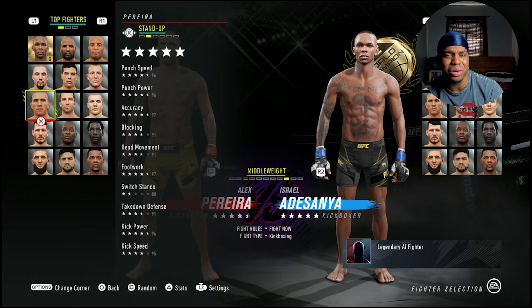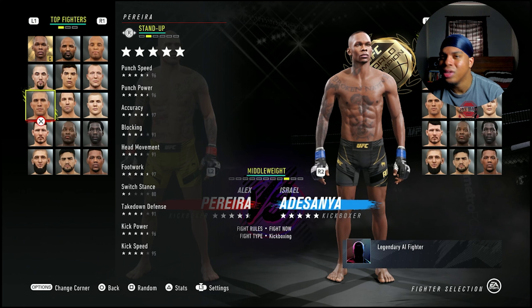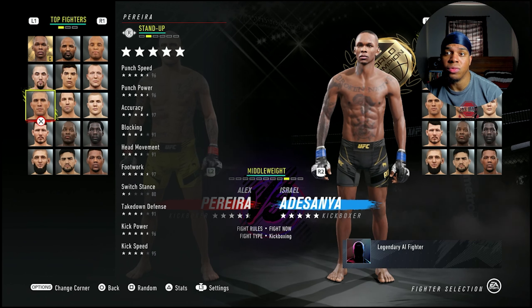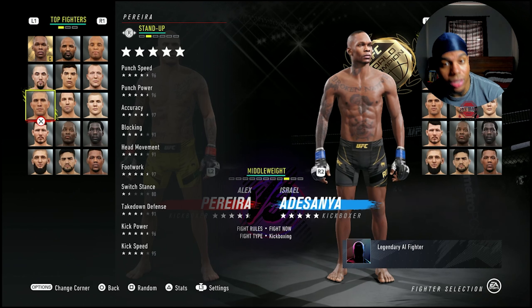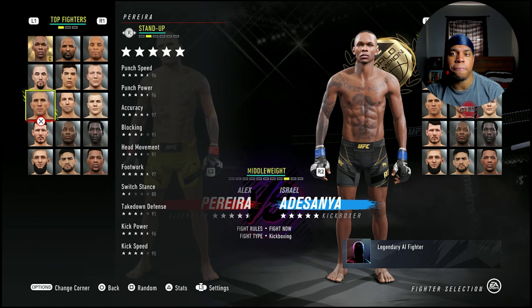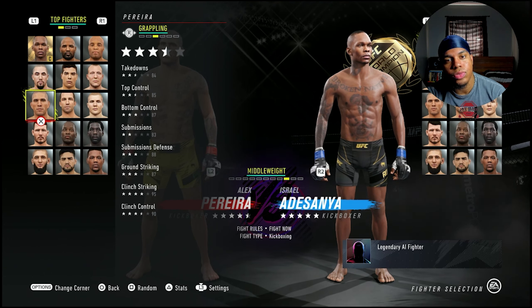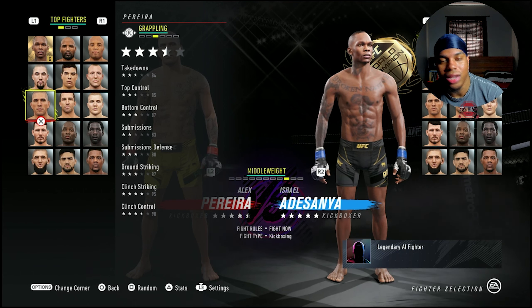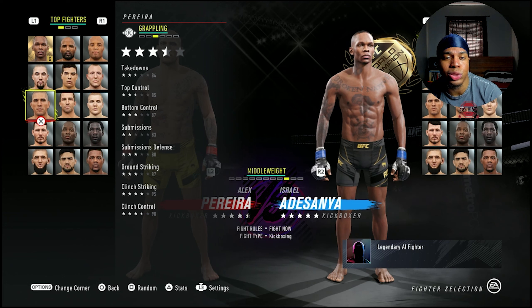He has 97 footwork — my goodness — and 80 switch stance. I know he hasn't switched stances a lot, but he's a Glory Kickboxing two-time world champion so I'd think Alex Pereira is good out of both stances. He has 91 takedown defense — not sure how I feel about that — 96 kick power and 95 kick speed, which is crazy good. The takedowns we don't really care about. What we care about is 87 bottom control, 95 clinch striking, 87 body control, and 90 clinch control.